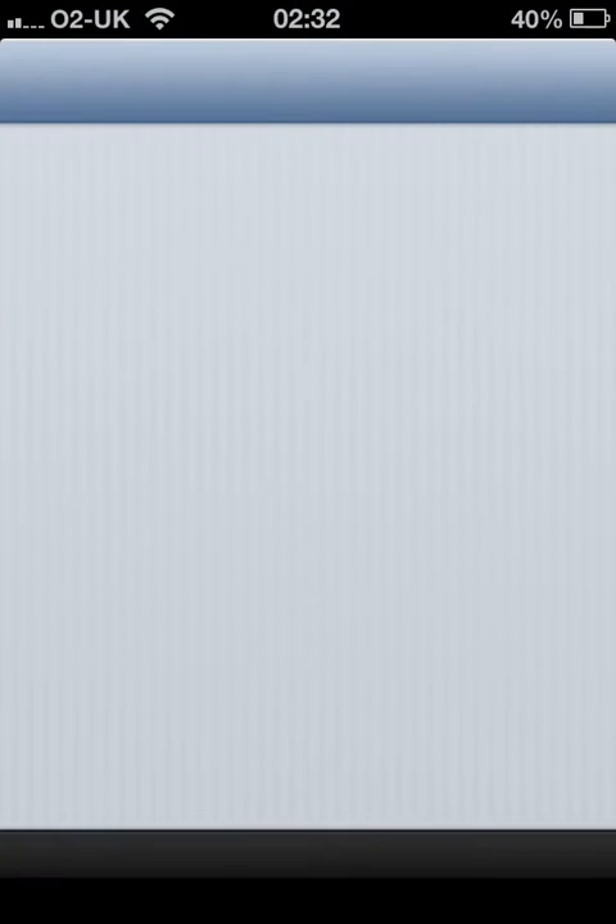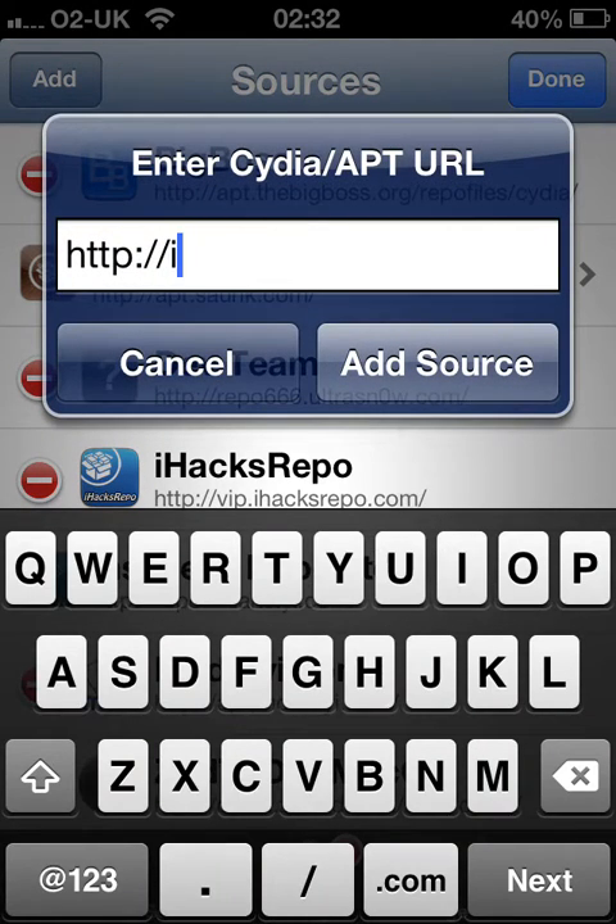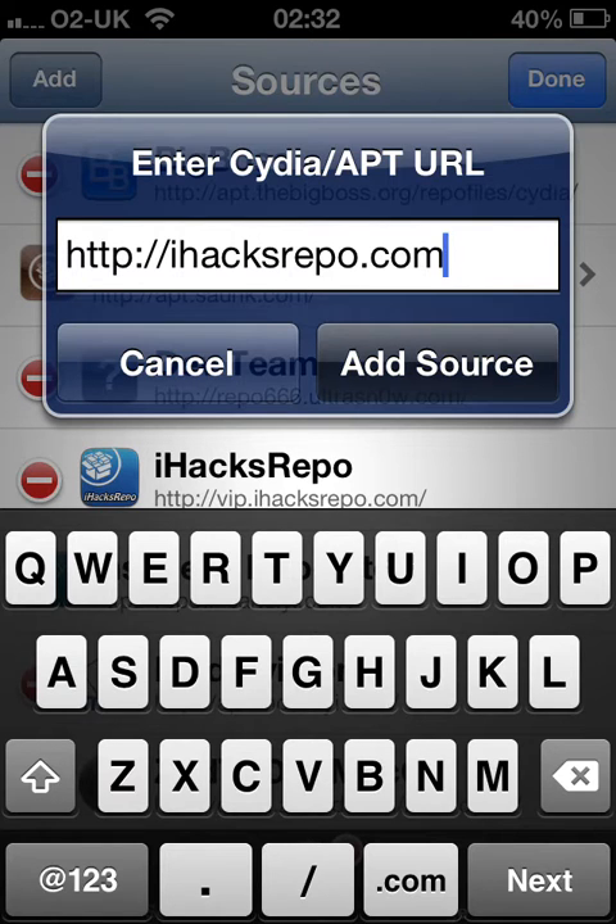Now if you haven't added our repo, what you want to do is open up Cydia, and once it's open, you want to add iHacksRepo.com — simply just add that, click 'Add Source', and that is it. That will add it for you.